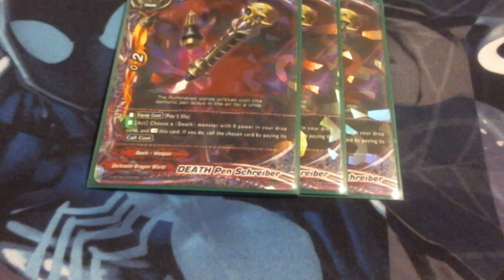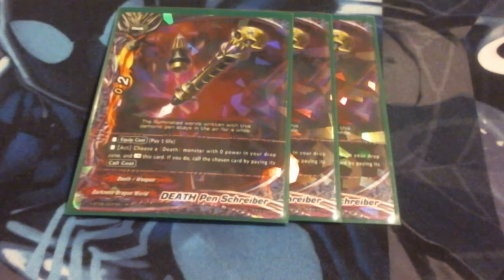Next up, we're running 3 Death Pen Schreiber. It has no attack but it does have 2 crit. Its cast cost is pay a life. Activate: choose a death monster with 0 power in your drop zone and rest this card. If you do, call the chosen card by paying its call cost. We have a lot of monsters with 0 attack - they are considered 0 attack while they're in the drop zone, so even if I have Gallows Gestus on board, they do not get the power boost until they are on board. So I can rest this, call anything with 0 power from the drop zone. I can even get the Tay and then pay a gauge and go get another monster. This is a great item specifically for this deck.